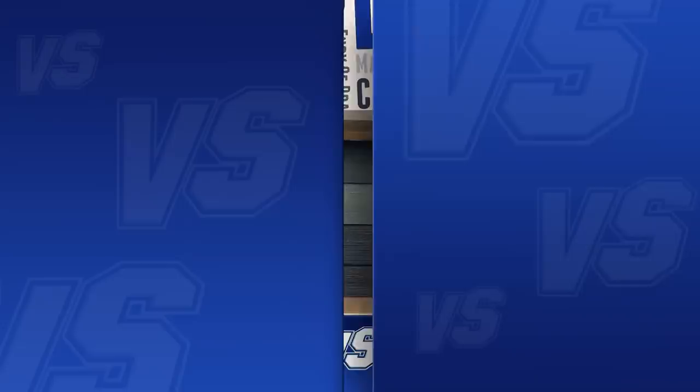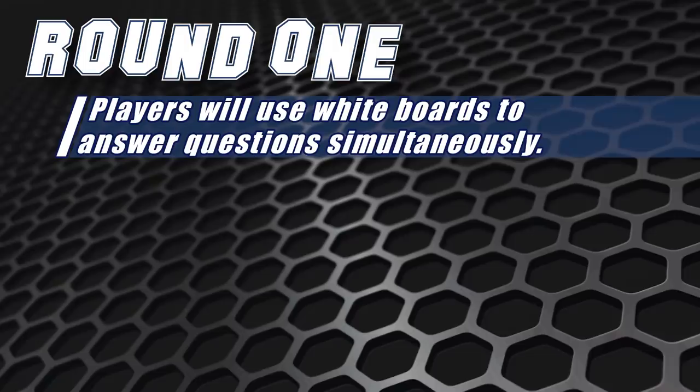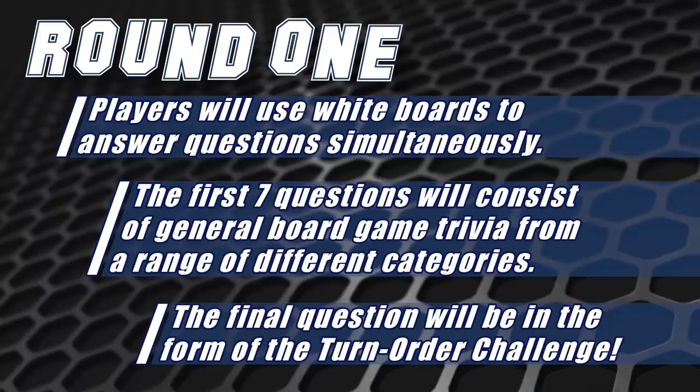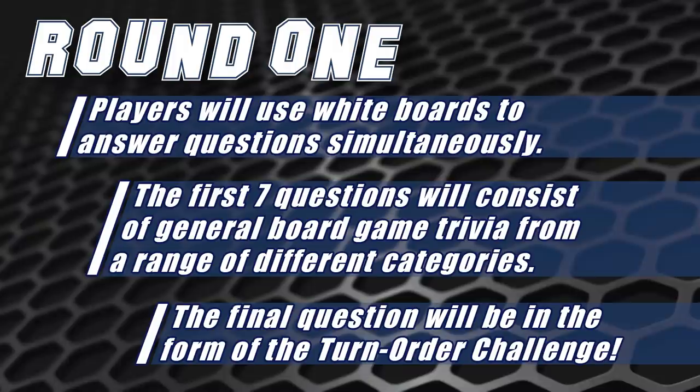Round one is going to be eight questions total. We do have a live studio audience today. We've got seven questions followed by an eighth bonus question. The seven questions are going to be straight-up trivia questions that you both can answer. You're going to be writing your answers on a whiteboard — you'll have about 15 seconds to answer. The eighth one is what we call the turn order challenge, which determines who picks categories for round two. Whoever wins the turn order challenge gets to either choose a point or first player marker for round two.